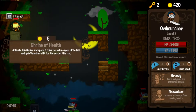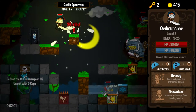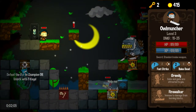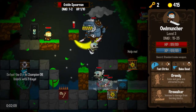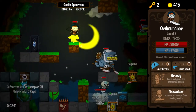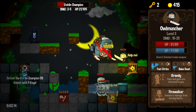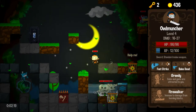There we go. Shrine of Health — five coins to gain three max HP. Sure, why not? We're not doing anything else with those five coins, and we do have a way back up, so that's cool. Let's go ahead and raise the dead. Nice — a bunch of skeleton warriors. I like that a whole lot. Fast strike. That went pretty darn well.